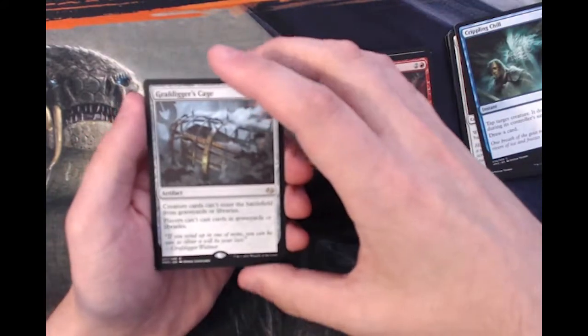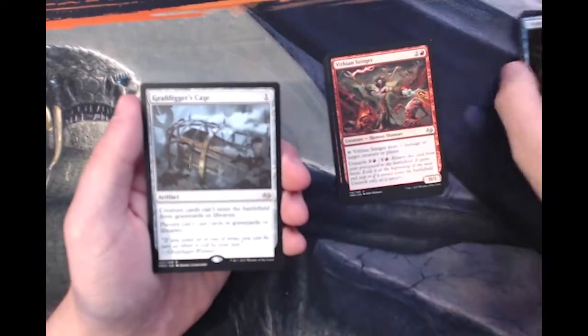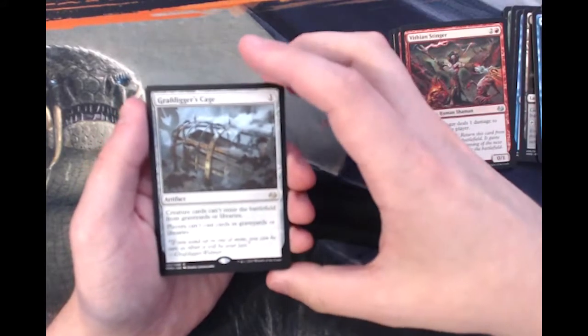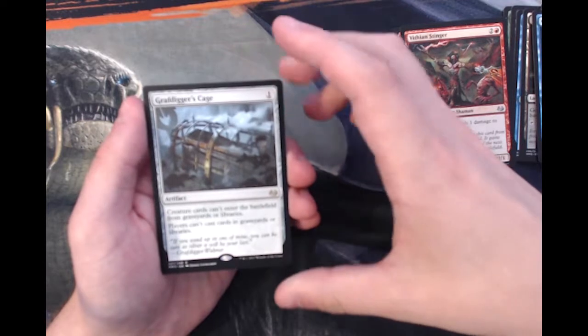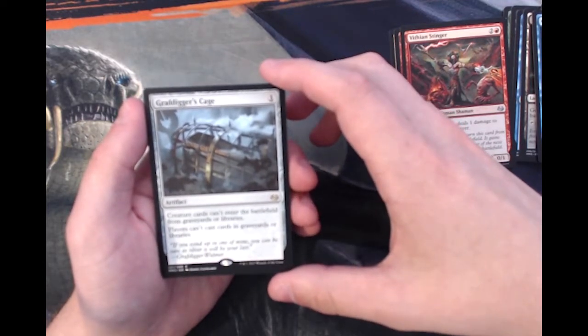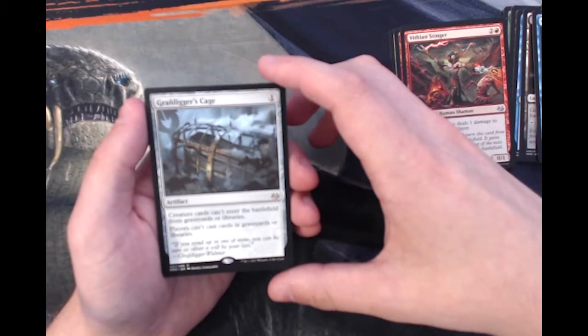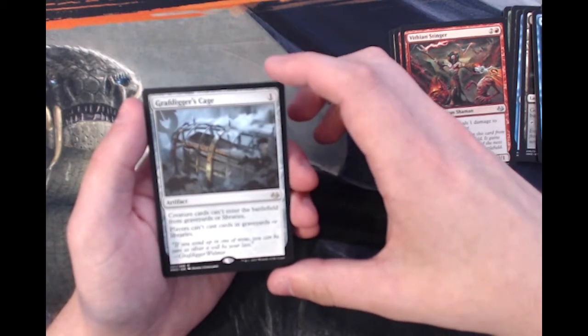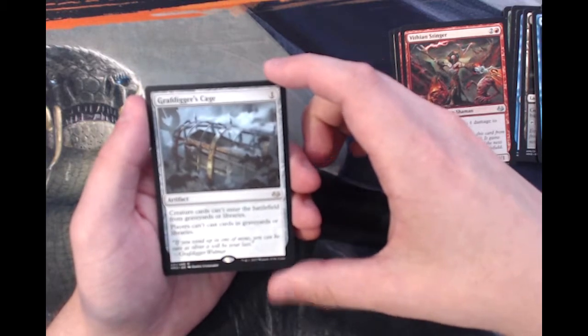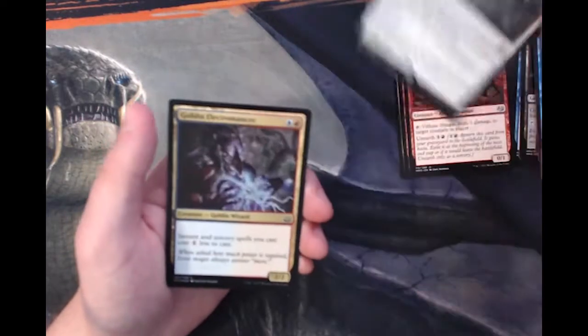All right, and then finally our rare is a Graf Digger's Cage. This is actually a pretty good pickup. Obviously this goes in a lot of sideboards against graveyard-based decks. It's a one-cost artifact. Creature cards can't enter the battlefield from graveyards or libraries, and players can't cast cards in graveyards or libraries. So it really does well against a lot of the graveyard decks, things like Dredge. So happy to see that.